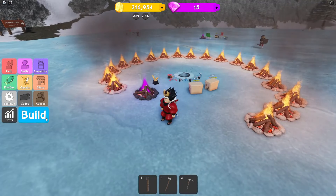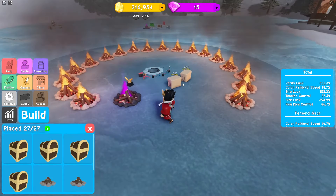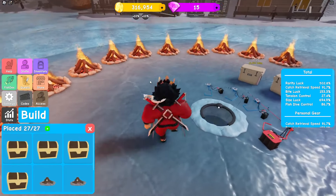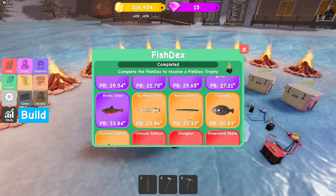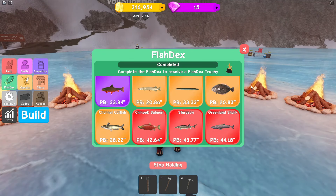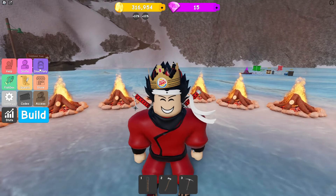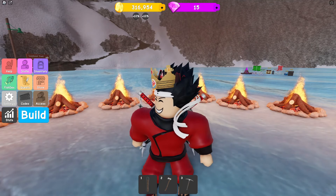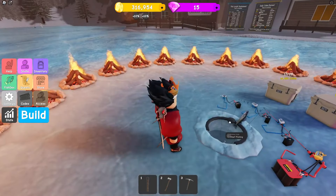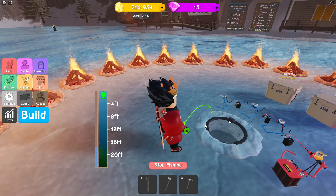I bought a couple of build slots for 1k gems each so I can buy more build slots to increase my luck, which is very nice. I can fish for mythical fish, for the red fish. This is the biggest shark I've caught so far. There's also a golden key you need to unlock the gem mines. If you're fishing and looking for a key, you can get one out of your fishing hole.